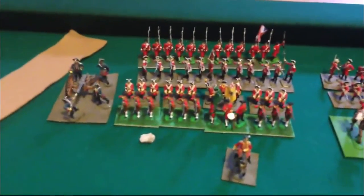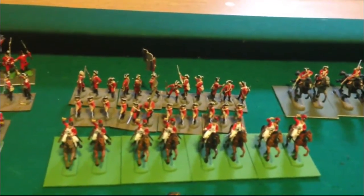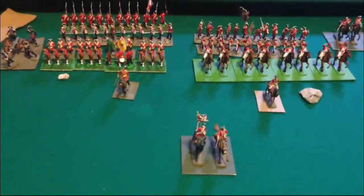The English have six infantry and one and a half cavalry. They have three line infantry, a grenadier, and artillery in the first brigade. The second brigade has two line units. The third brigade is all cavalry — an eight-casting and a four-casting — with a king and three brigade generals, though only two are shown.